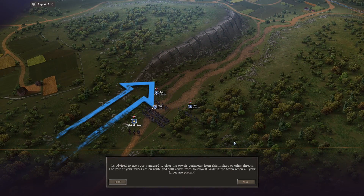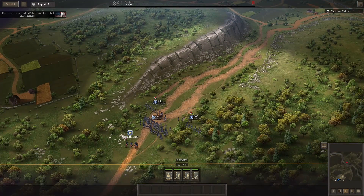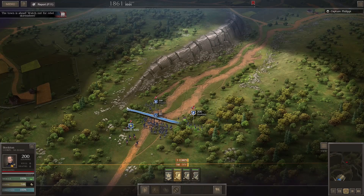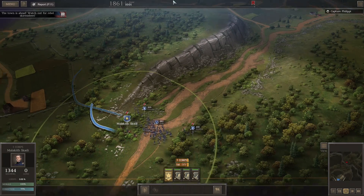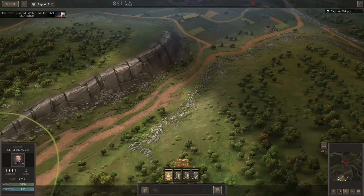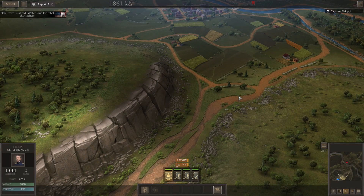Use your vanguard to clear the town's perimeter from skirmishers or other threats. The rest of your forces are en route and will arrive from the southwest to assault the town when all forces are present. Nice road with some cliffs and forests. We're gonna go up this way - I have no intention of walking along what is very clearly ambush alley between forests and mountains at the end of a valley.